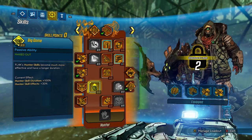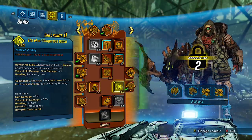Big Game: Flag's hunter skills become much more effective and have a longer duration. Hunter skill duration: 100%. Hunter skill effects: 30%. The Most Dangerous Game — a Hunter kill skill: whenever Flag kills a stronger enemy, they gain increased critical hit damage, gun damage, and handling for a long time. Additionally, they receive a cash reward from an intergalactic bureau of bounty hunting. Gun damage: 8%. Critical hit damage: 3.3%. Handling: 14.3%. Duration: 120 seconds. And it rewards cash on kill. I do wonder what the payout will be — in Borderlands 1 there was Prize Fighter in Brick's skill tree where punching things gave you money, but it didn't scale great late game, so I'm really hoping it scales properly for endgame.